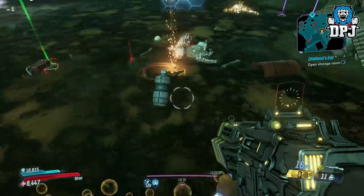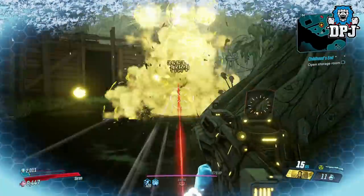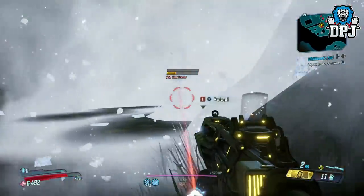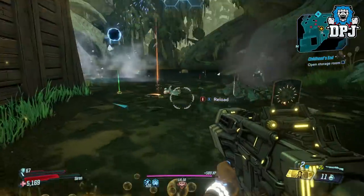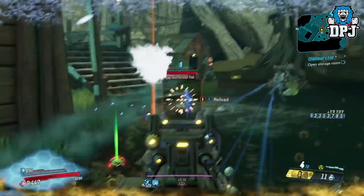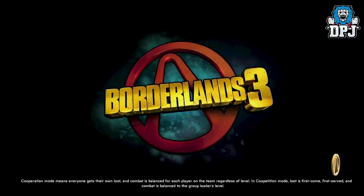So using this method, it allows you to literally rank up a level 1 player to a level 50 in literally no time at all. It does however require a friend who has a level 50 character and has finished the campaign so they can play Mayhem. So this is how it works and you guys will witness me playing with my pal with his level 1 Flak, ranking him up through those levels in no time at all.